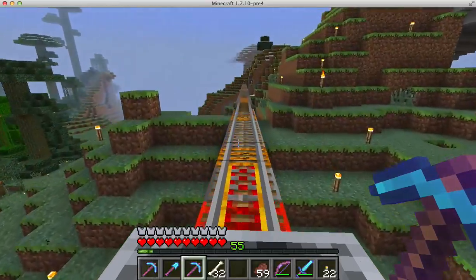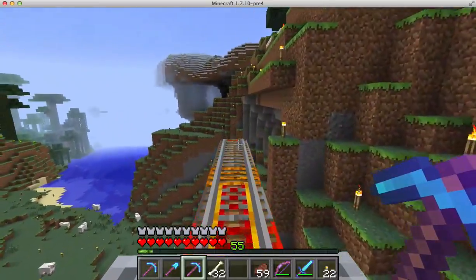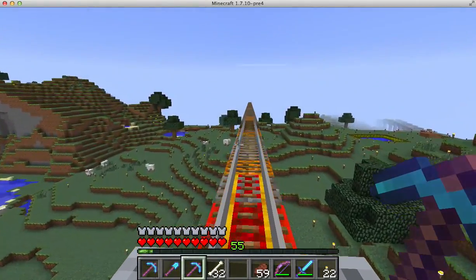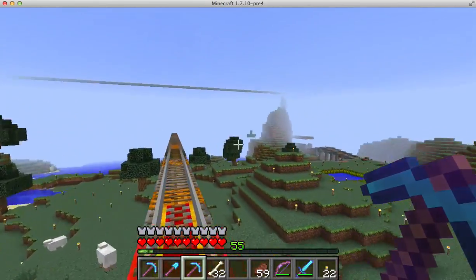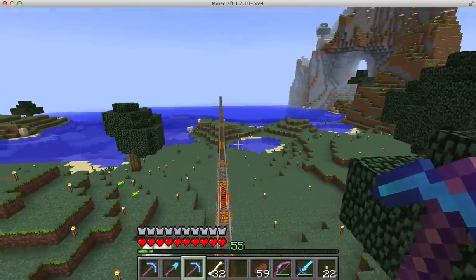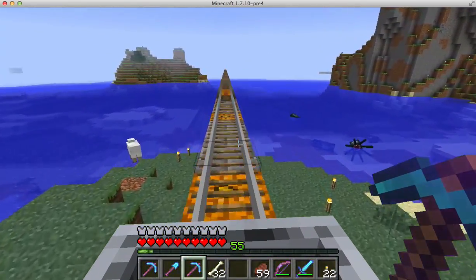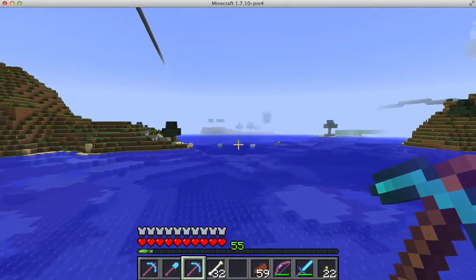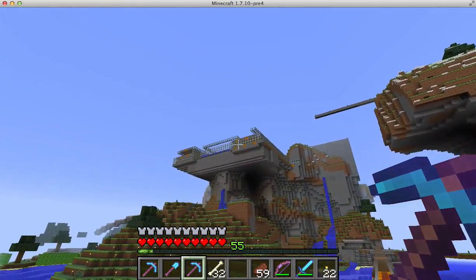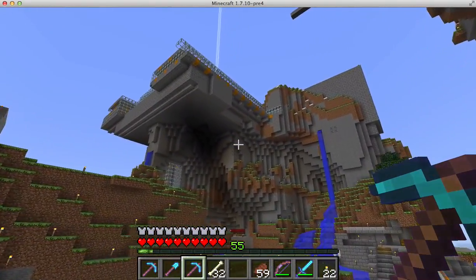I'm going to be making railways on the roof of the Nether, and these are not small tasks — these are huge tasks. The closest other biome is 35,000 blocks away in the overworld, which means it's about 3,500 blocks in the Nether. I'm not going to attempt to do that except on the roof of the Nether. And by the way, that's the Tango Tech iron foundry design — check him out, he's worth visiting.